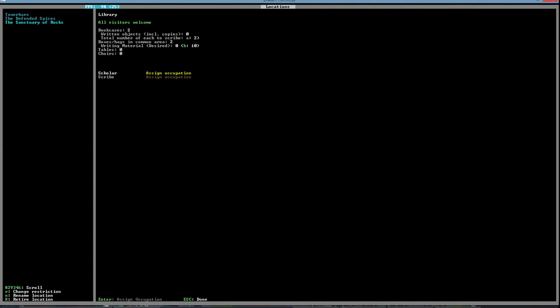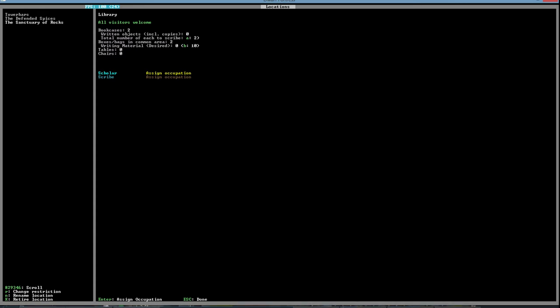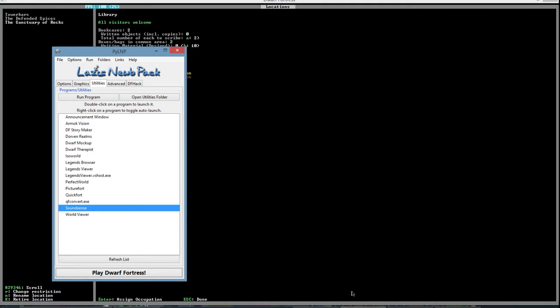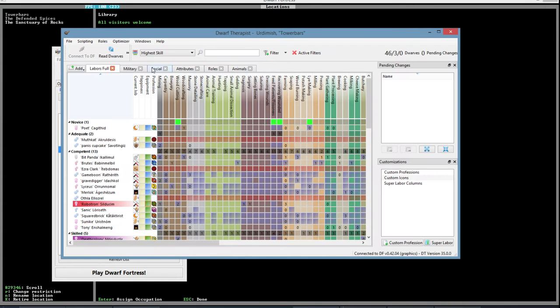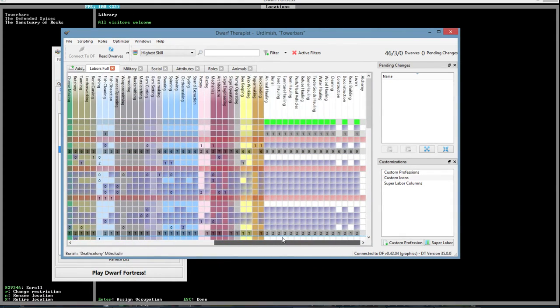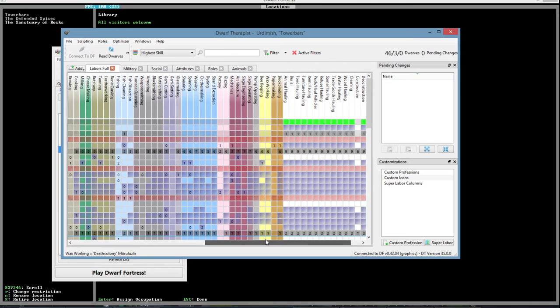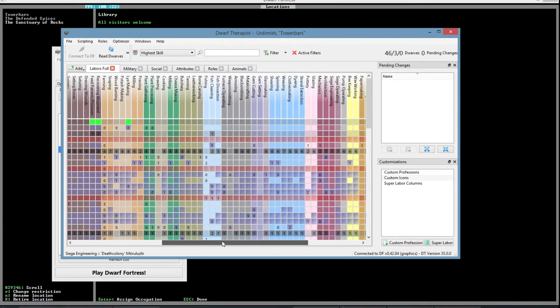Two boxes — we need tables and chairs. Oh, we need to assign a scholar! Who will be our scholar? We should look at this — we need a scholar and a scribe. Is that going to be in this one? Scholar or scribe — I don't see it.